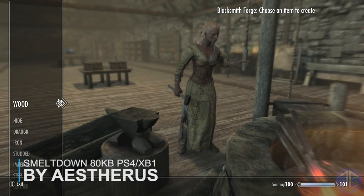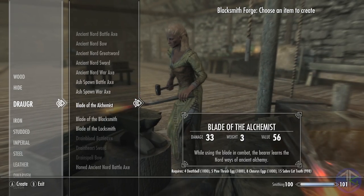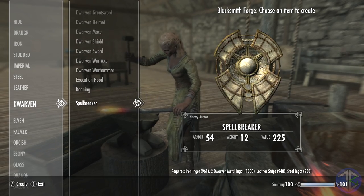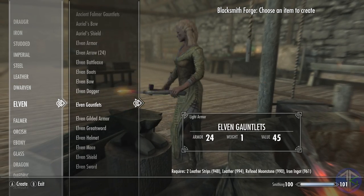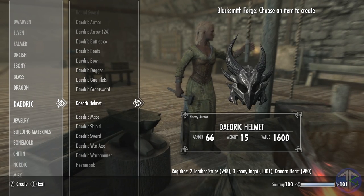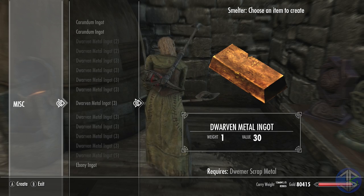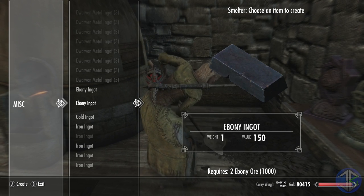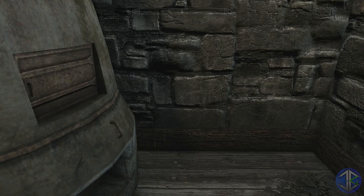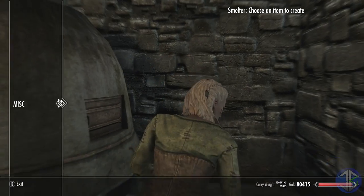The Smeltdown mod allows you to break down most unenchanted weapons, armour, and some clutter. Metallic items can be broken down at a smelter and non-metallic items at the tanning rack. Pretty much every unenchanted non-unique weapon and armour can be broken down, excluding fur items. Jewelry can also be broken down — smelt them into ingots at the smelter and pry gems out at the tanning rack. Foresworn weapons, bonemold armour, and human and troll skulls can be broken down into bone meal at grain mills. Yield amounts vary, and for the most part you won't get back quite as much as you put in — though this isn't always true for easily exploited items like daedric gear.